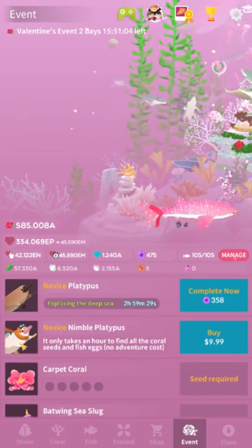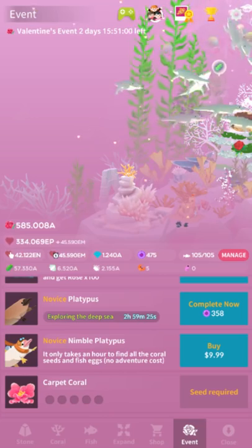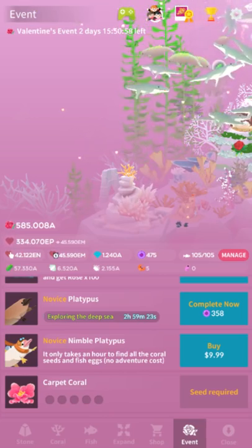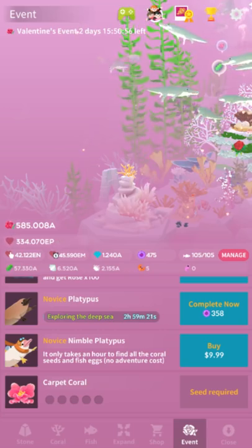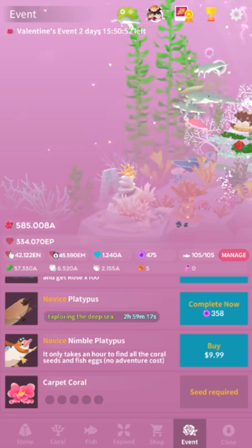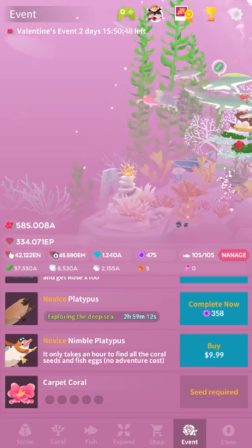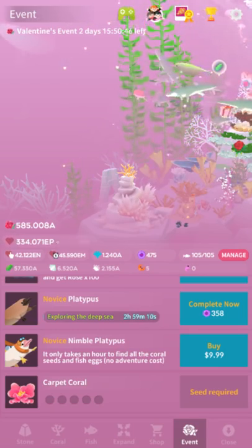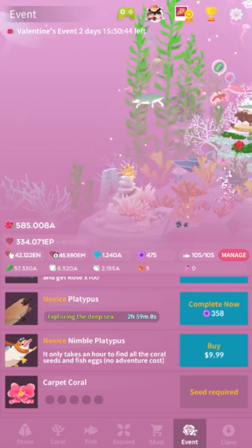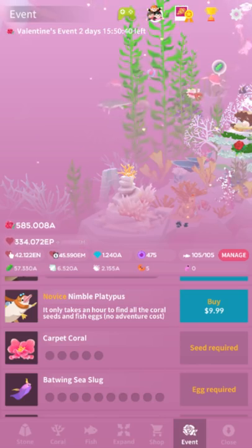Yeah, that sucks. And it's not even the suckiest part — I'm not even started. So you can buy the $10 in-app purchase fish. It's basically a second platypus, except it only takes an hour for this one. Already you can tell they really, really want you to pay up. They want you to pay as much as you possibly can. They're going for the whales with this one, and it's pretty gross.